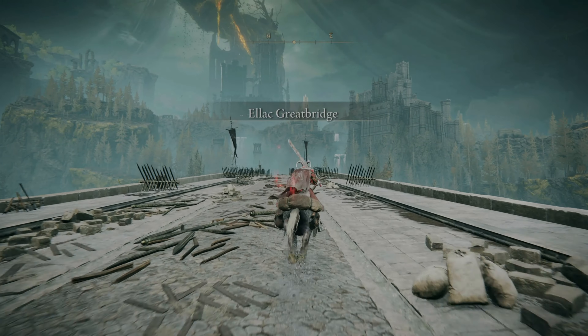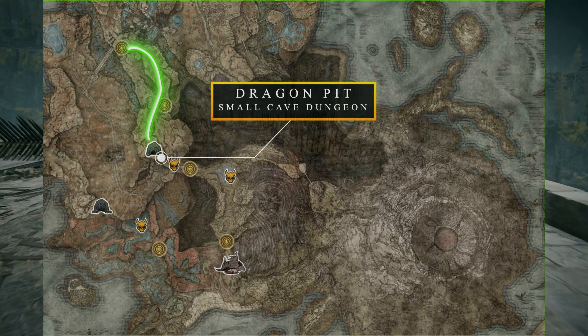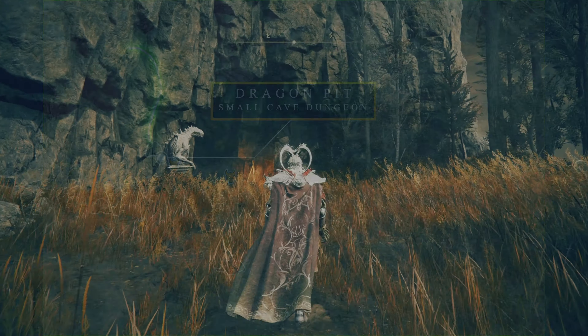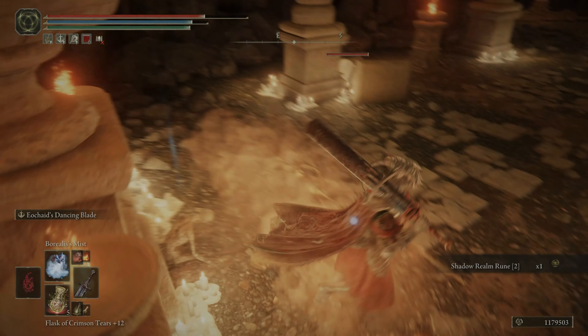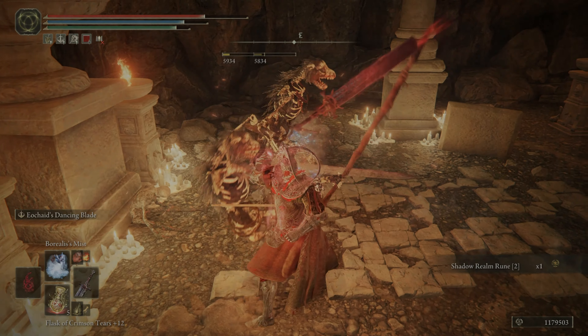The first step is to head to the Dragon's Pit, which can be reached by heading south after crossing the Elek Great Bridge, making a right at the fork in the road, and continuing south where you'll run into the entrance of the Dragon's Pit. From here, you'll just need to make your way through the small dungeon and defeat the boss who's blocking the path to the Jagged Peak.